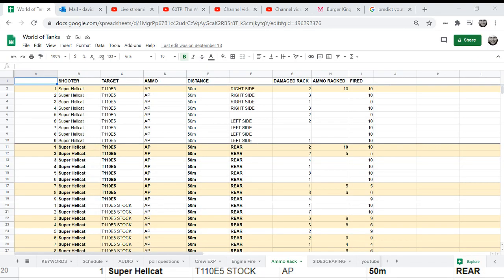This file contains raw data for testing ammo-racking. If a row is highlighted, that means I did explode the ammo-rack. Here I did the right side and left side against a T110E5 with a Super Hellcat. I was only able to explode the ammo-rack once, and in some cases I did not even damage it. Even though I damaged the ammo-rack early on, it was difficult to get it to explode — the crew is repairing it while you're reloading, going back to health. Having repairs on your crew makes it more difficult to explode the ammo-rack.